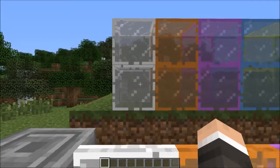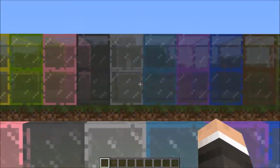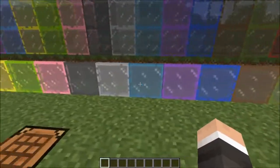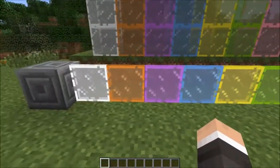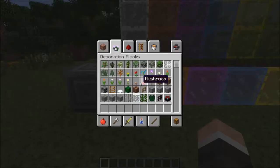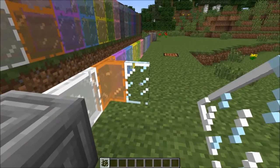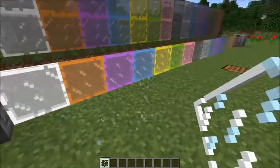So you have all the colored stained glass — that is great. And then you have the panes, and the panes connect to each other even when they're different colors. And they will connect to just the regular glass panes as well.